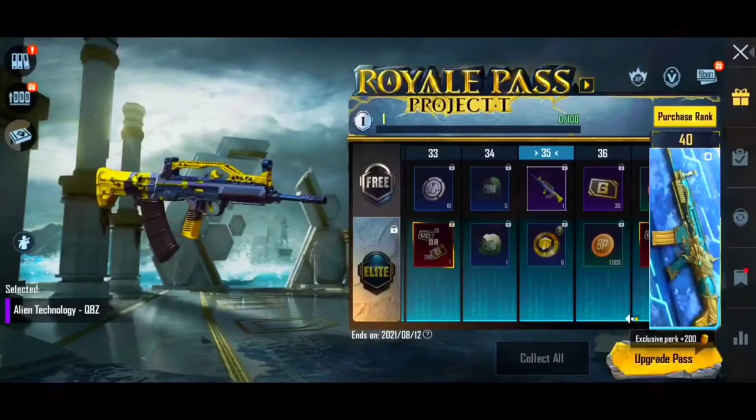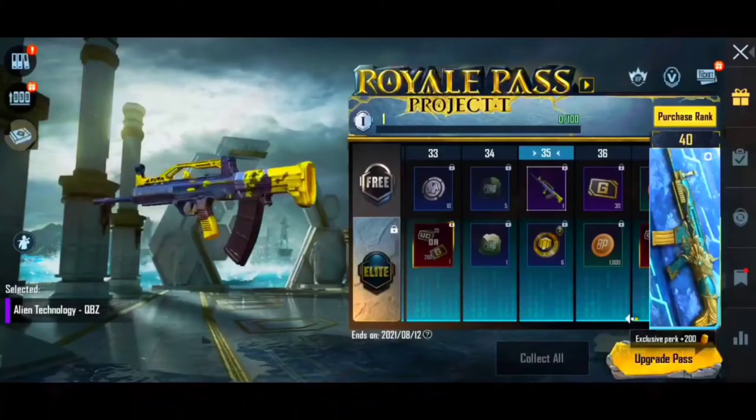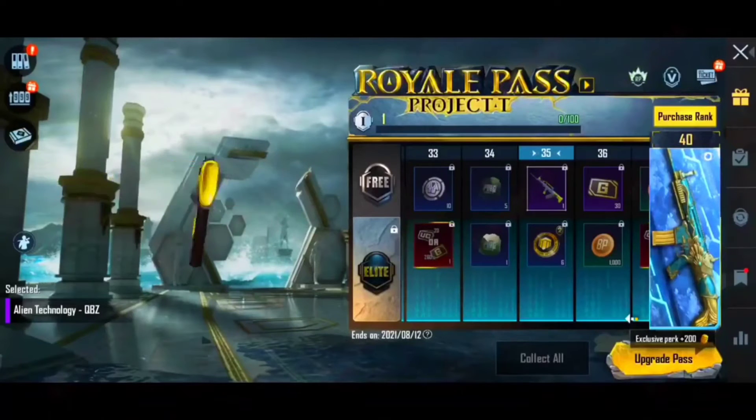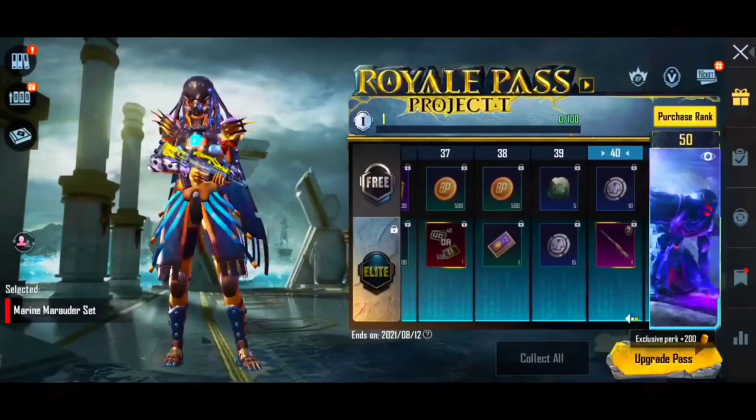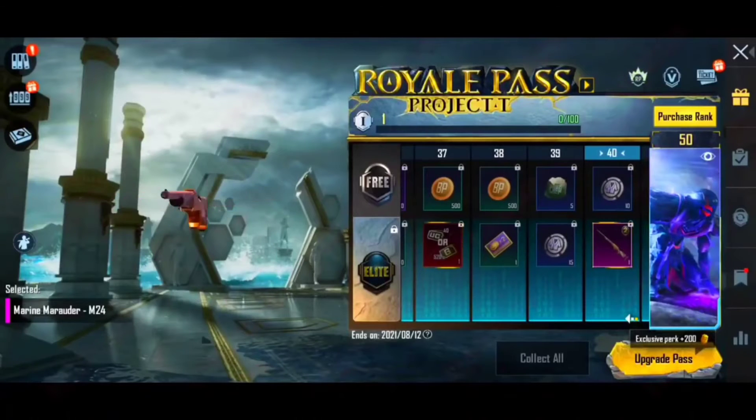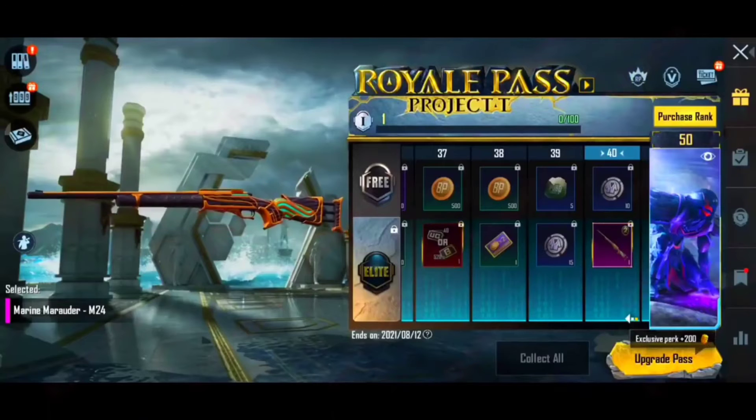This is an alien technology skin for the QBs and RPCs.